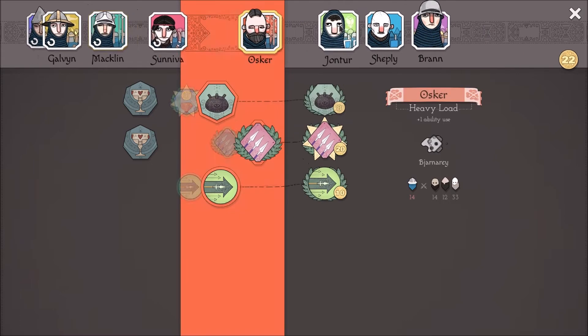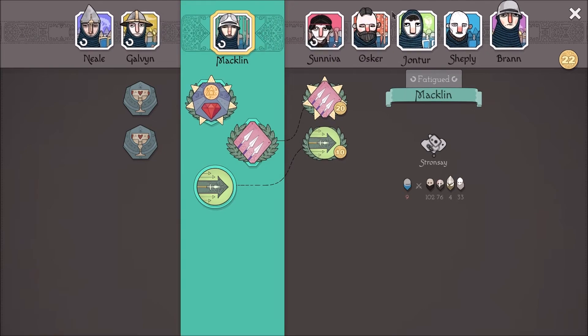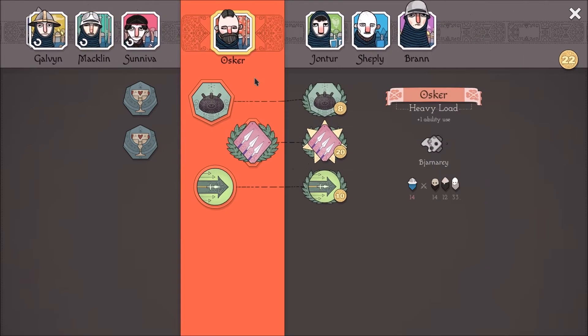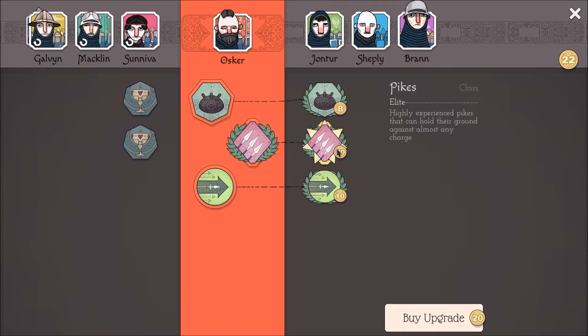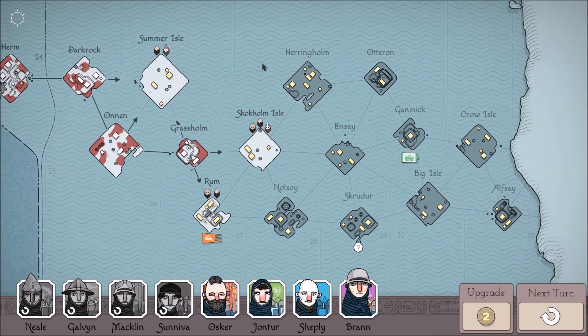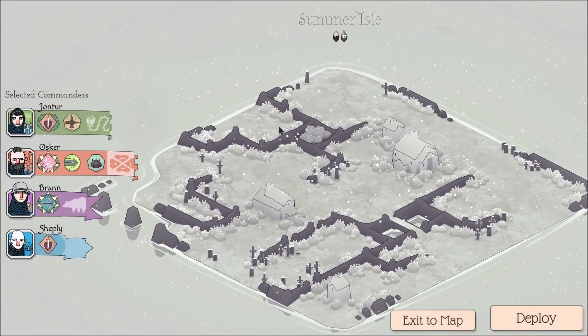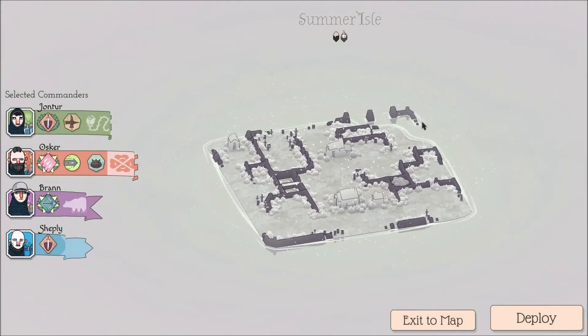Oscar is better because not only does he have heavy load, but he has heavy load — that's really it. Macklin is good because he makes us money, but when it comes to an actual fight, I think Oscar's our man, because he has landmines — like, lots of landmines. We can use the landmines in this place to ease our pain a little.